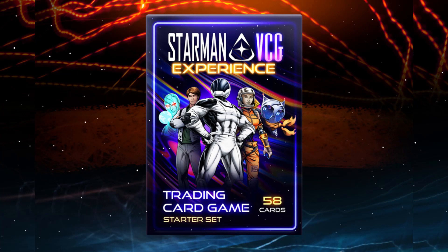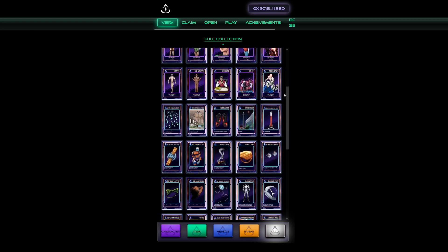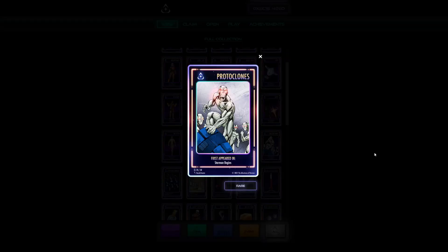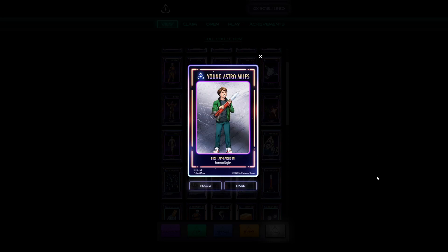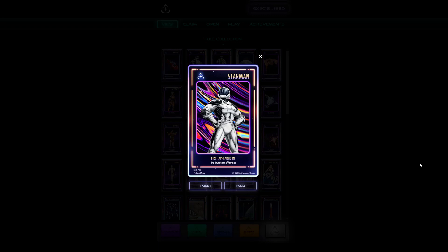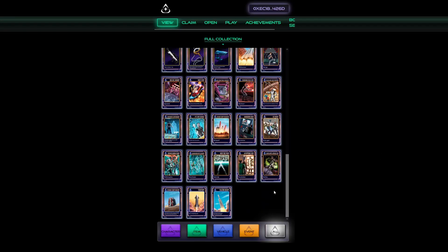The Starman BCG Starter Set gives you all 58 cards in the Starman Virtual Card Game Collection. Each box comes with the entire collection, plus four rare character cards and one holographic. Will you pull a holographic Starman, Lucy, or maybe even the ultra-popular holographic Soda Cat?